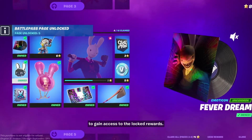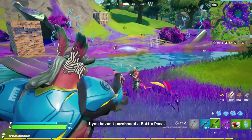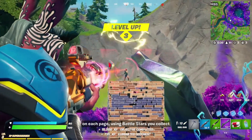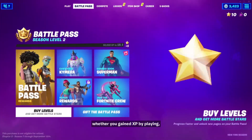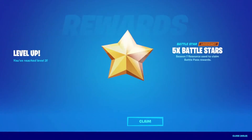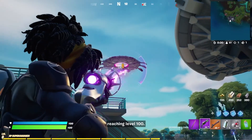Collect all of the rewards on a page to gain access to the locked rewards. If you haven't purchased a Battle Pass, you'll still be able to claim free pass rewards on each page using the Battle Stars you collect from just playing. Each time you level up, whether you gained XP by playing or bought a level with V-Bucks, you'll get 5 more Battle Stars. As usual, you can get all 100 Battle Pass rewards by reaching level 100.